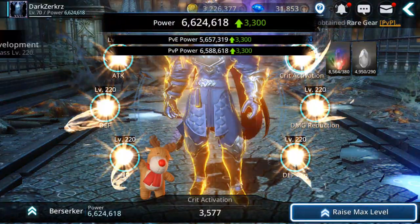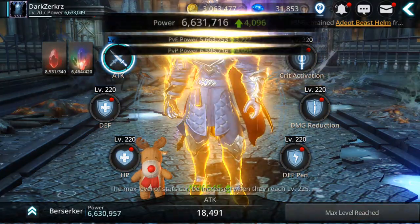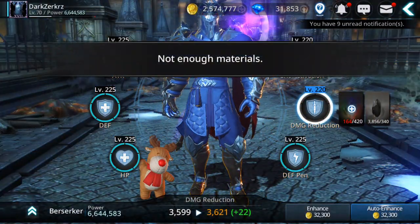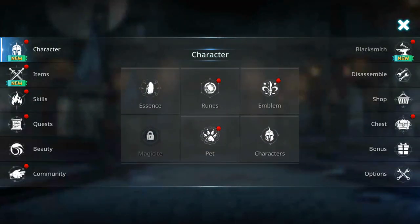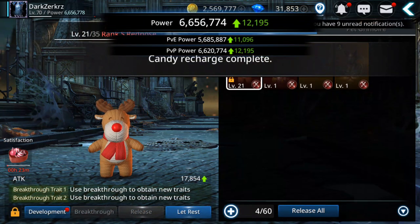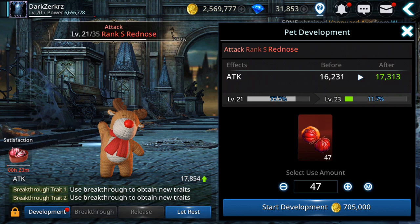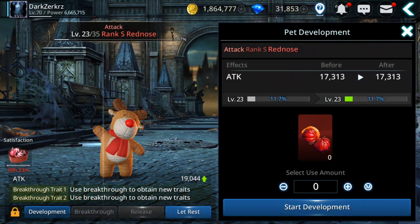Leveling essences is another great way to get some power. The pet is starving — let's see how much it costs to get two levels. Let's do it.